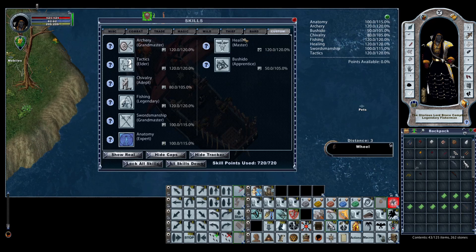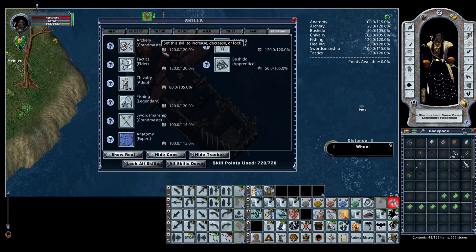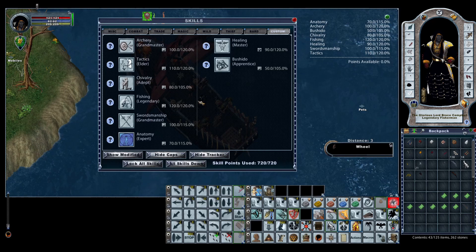Our primary healing skill is bandages. With 120 healing skill, regular clean bandages work just fine — you can use enhanced bandages if you want. The real skills you want are: 100 archery, 110 tactics, 80 chivalry, 120 fishing, 100 swordsmanship, 70 anatomy, 90 healing, and 50 locked bushido.